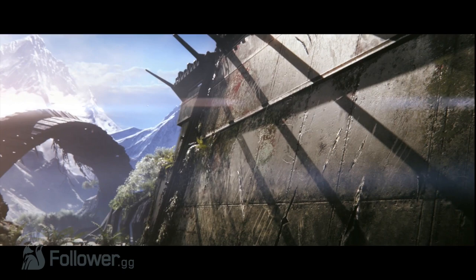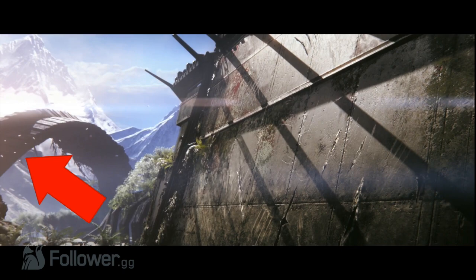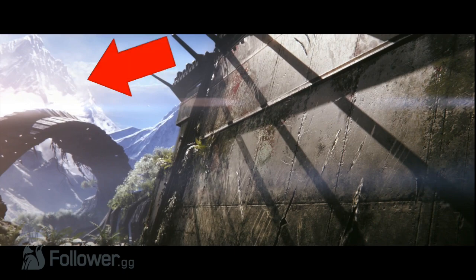Now the first thing that we see in the trailer is a wall, and that wall looks like it has taken some damage. There are scratches all up and down it. Now in the background there is also a structure that looks like it took some heavy damage, and it must have been from some time ago, as it looks like there are plants that have started growing on it. And then in the far back of this image we see some snowy mountains.